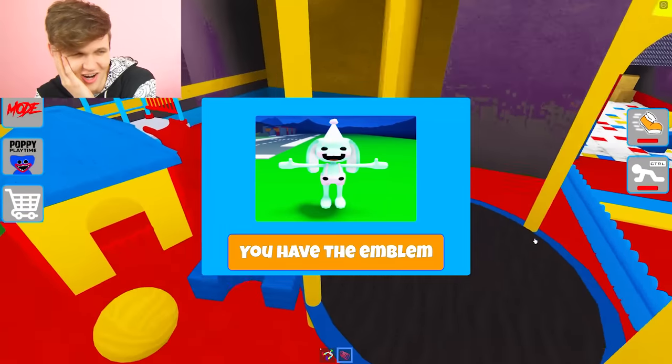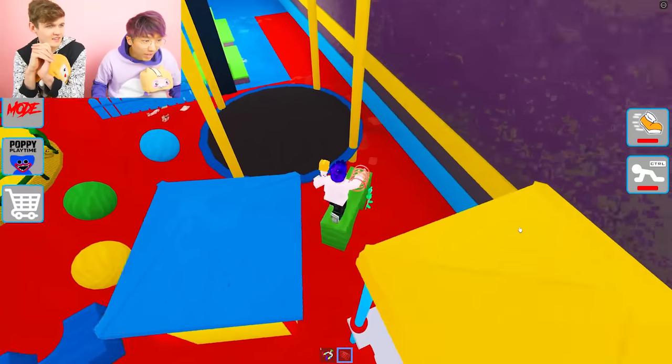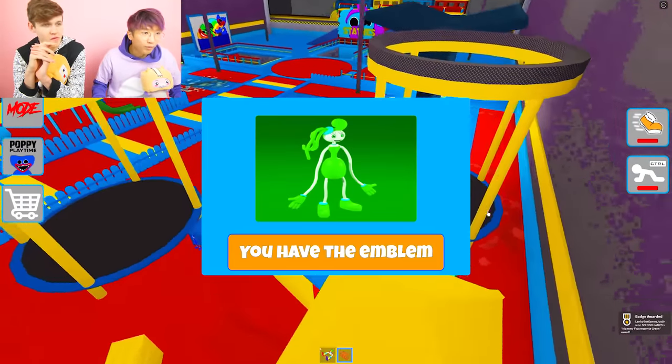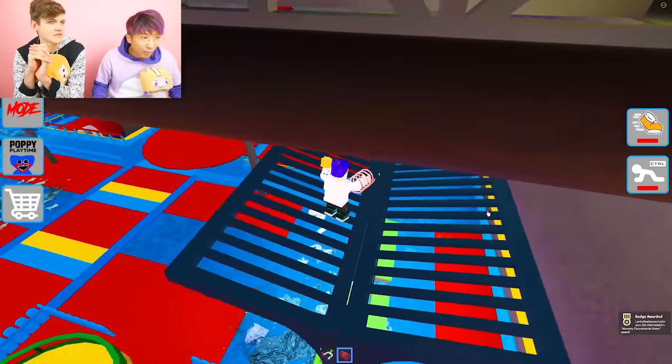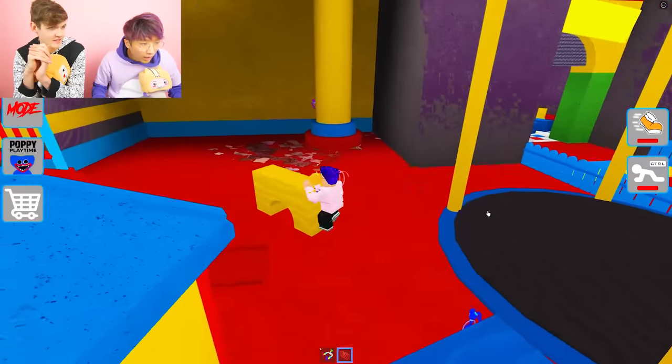Bunzo's T-posing — Bunzo is so scary with the symbols. Bunzo's crazy. There's another Mommy. We're speedrunning Chapter 2 because we beat Chapter 1 and we've looked like complete dummies, but now we've learned our lesson. We will not look dumb on camera ever again — well, even though we do that most times.